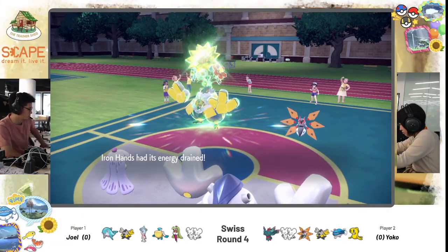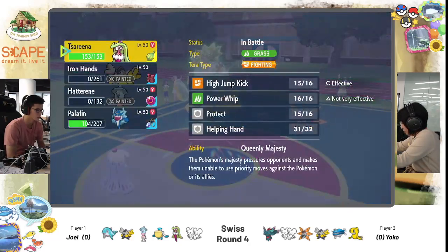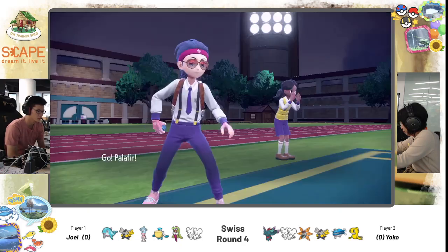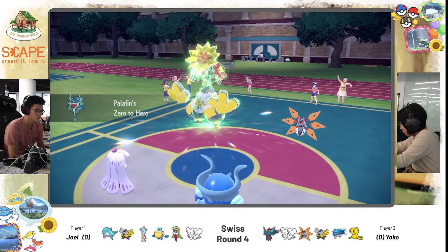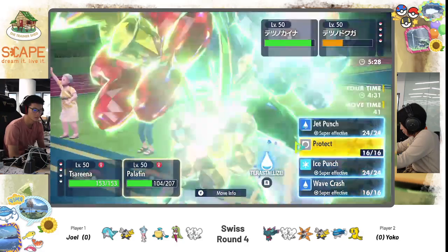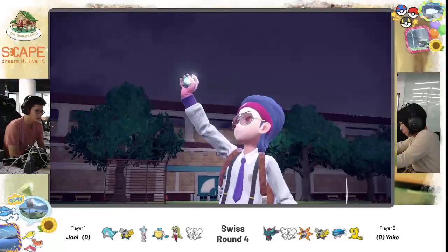Palafin will come in here in Hero form, thankfully. About time! But Joel is down to his last two Pokemon. Yoko is looking pretty safe with Iron Hands, healed close to full. It did take damage from Mystical Fire earlier but healed back. Palafin took a hit earlier and is slightly below half. It seems a bit too late for Joel — Palafin doesn't have any real outs. Iron Hands can comfortably take a Helping Hand Ice Punch honestly.